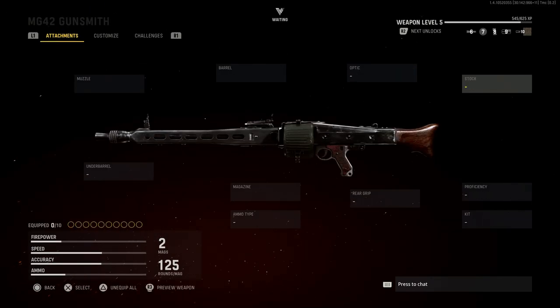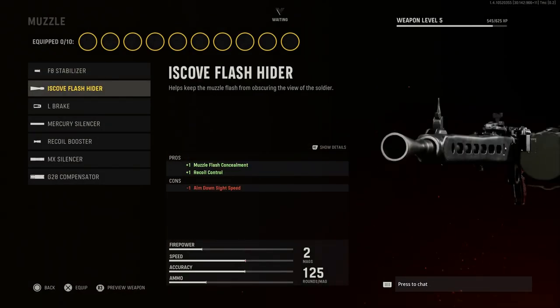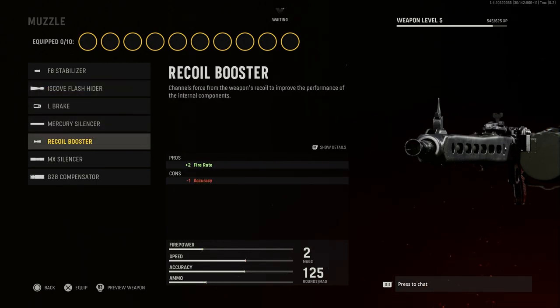Starting with the muzzle, we're actually going to keep this the same as it is — this is the correct muzzle device. We do have other options like a flash hider or a recoil booster, which would increase fire rate. That's insane since this weapon fires around 1200 rounds per minute in real life and in game, but at the cost of minus one accuracy.